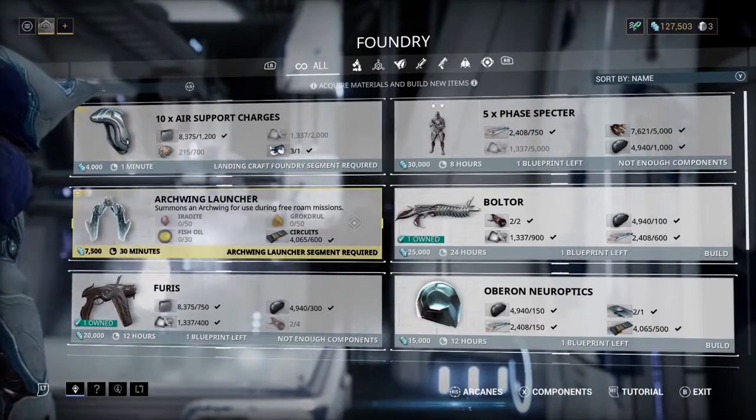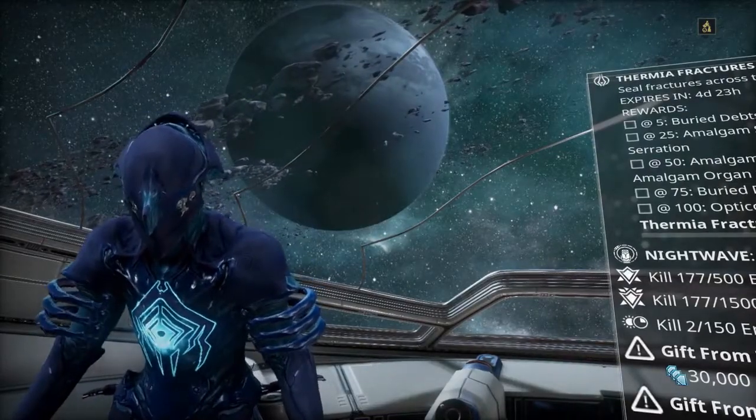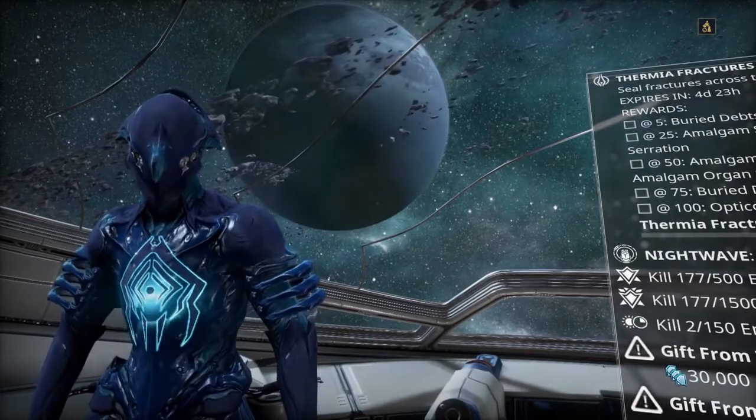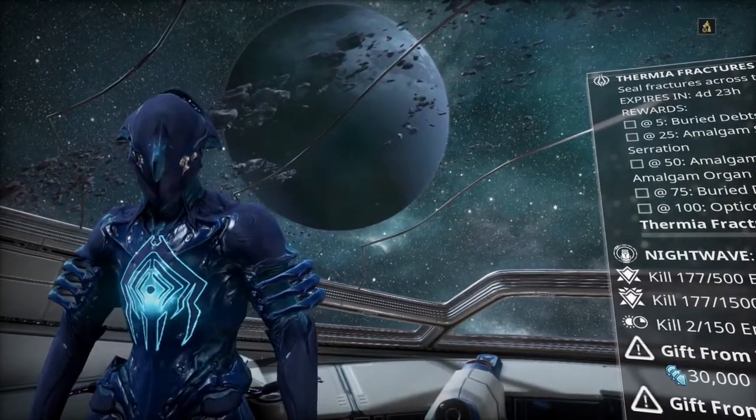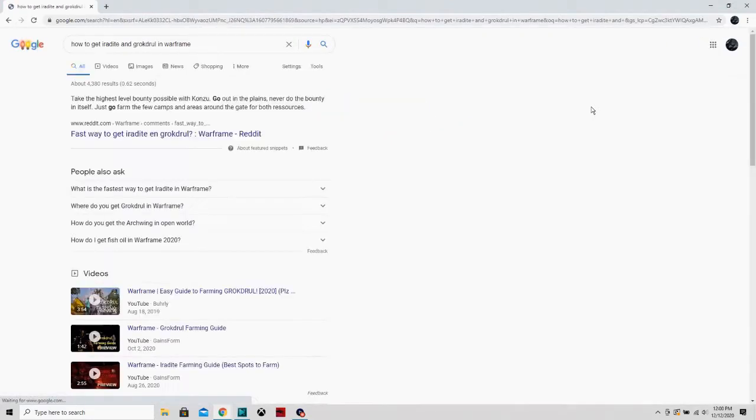I looked at the Archwing launcher blueprint to see what materials I needed to collect. I had no idea what these materials were or where they were located. So I asked my good old buddy Google to help me out. I searched where to get the first two ingredients, Iridite and Grokdroll, and found the answers I sought on r/Warframe.